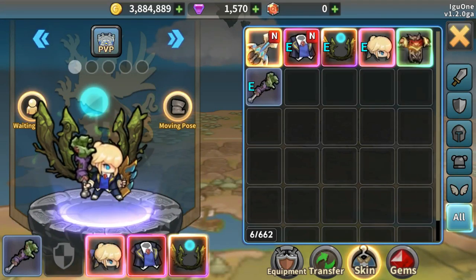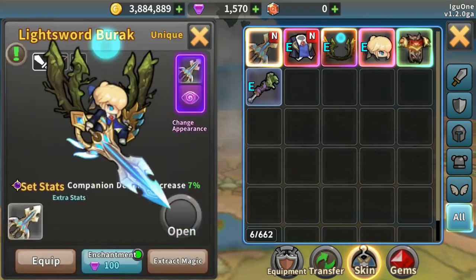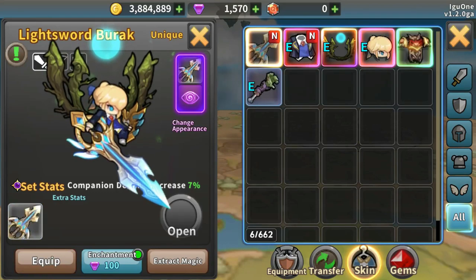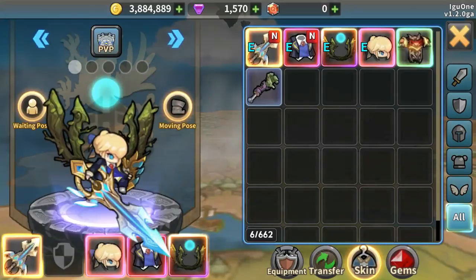Business suit - look, alright. I think that's about it. Oh, this one is new - it's a skin for the weapon. It means I'd have to put the zombie one away. Companion defense 2% versus companion defense 7% with the new one. You kind of have to take that. I'll miss the zombie arm, but you've got to go with it.